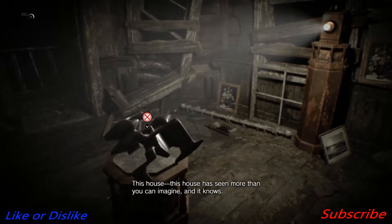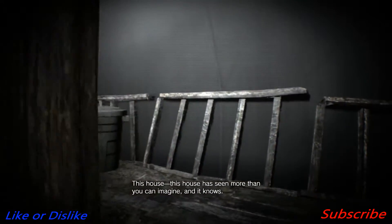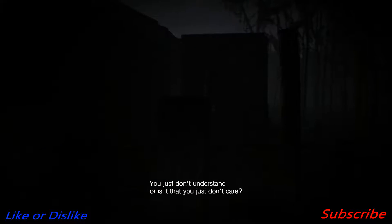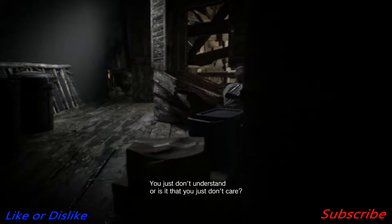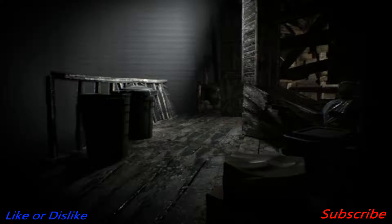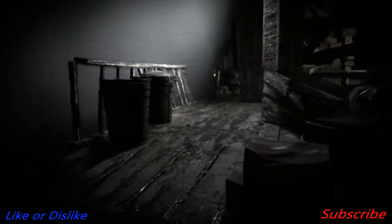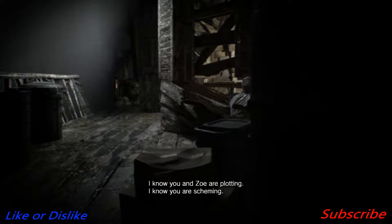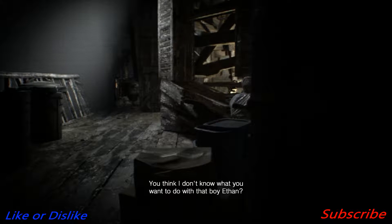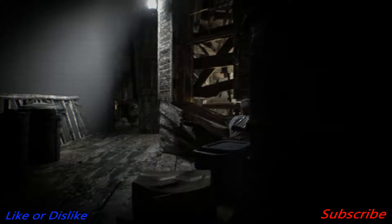Can I head in here? What the fuck is that? She's saying: 'This house has seen more than you can imagine and it knows. You just don't understand.' I need to hide — this is the only spot. Do I have to go in the marsh? 'I know you and Zoe are plotting. I know what you want to do with that boy Ethan.' So is this still a videotape or what?